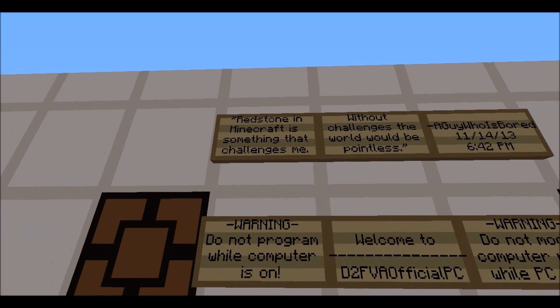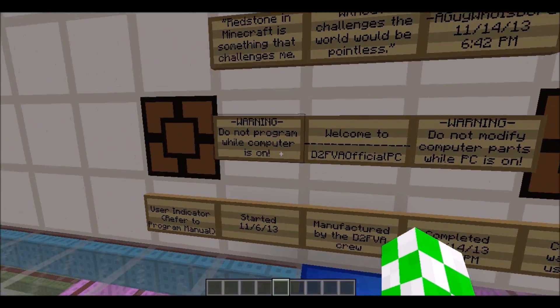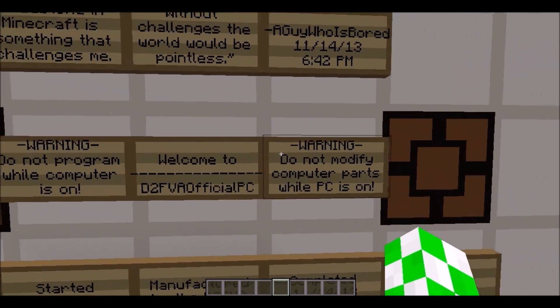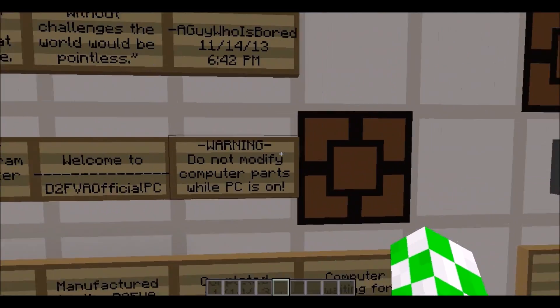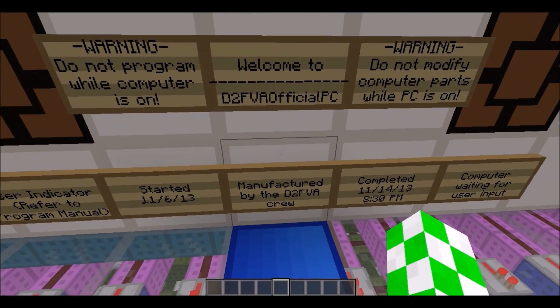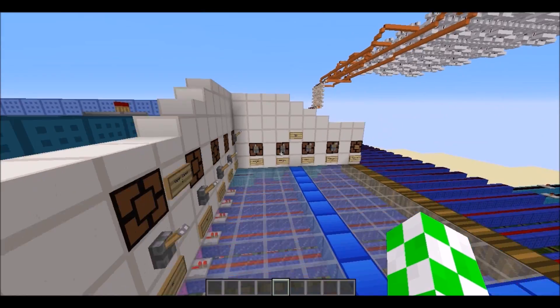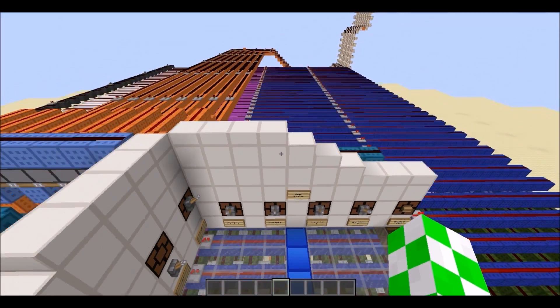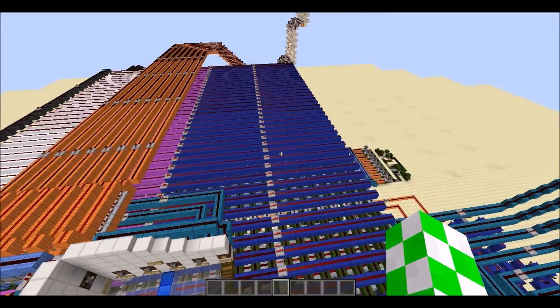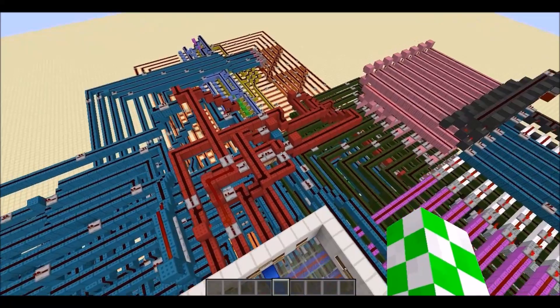I put a little sign here — redstone in Minecraft. There are a couple of warnings: do not program all the computers on or modify any fixed parts. We named it the D2FA Official PC, manufactured by the D2FA crew. Its default clock speed is 21 ticks.